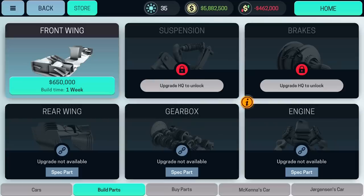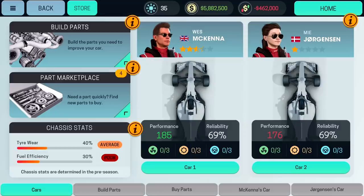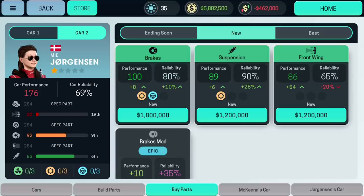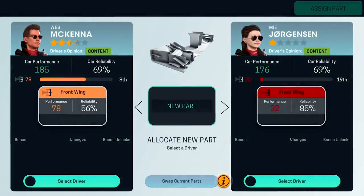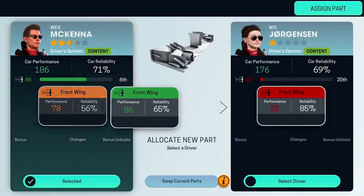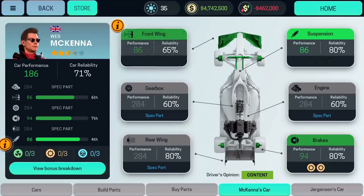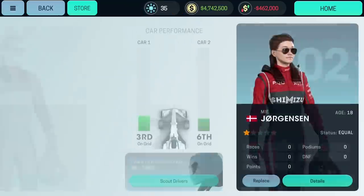Should I build another front wing? Actually, I could buy a part for the second car — could be a good shout. 1.2 million — ouch, that really hurts, my money. But it's actually better than what we have currently, so I'm gonna move that across, swap current parts, and assign. A new front wing — he's got two front wings now, lucky him. He could be first on the grid.